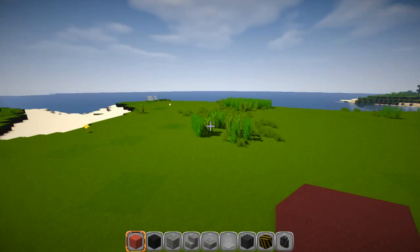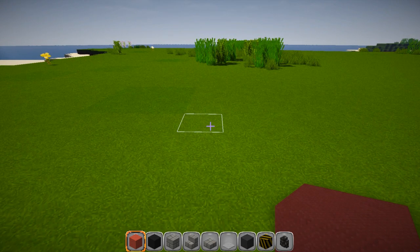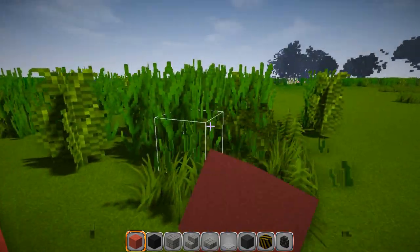Found a little spot over here on the mainland and we're going to build it right here. You're going to be building it so the first two red layers will be underwater and then everything else will obviously be above. Starting seven wide: one, two, three, four, five, six, seven.